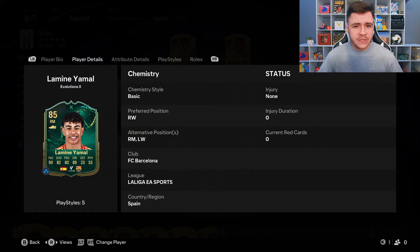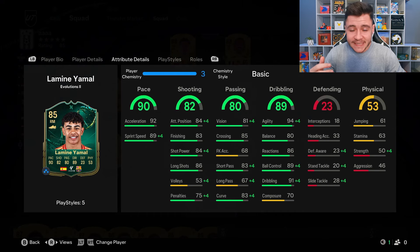The Player of the Month SBC was roughly 200,000 coins to complete. With the evolution costing only 50,000 coins, if you didn't complete that SBC, this would be a really nice cheap alternative. And if you guys do still have the Intro to Stat Limits Evo, you can chain it with this Bag of Tricks Evolution to make him even better.